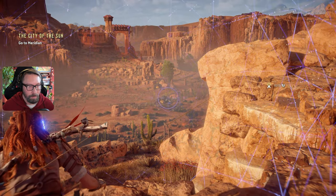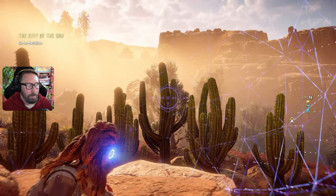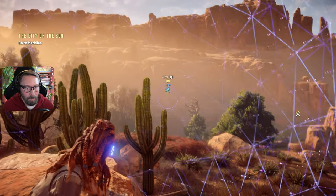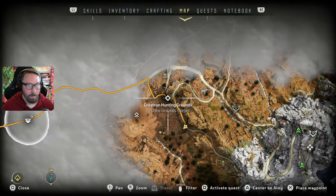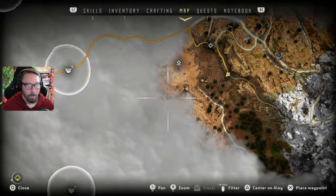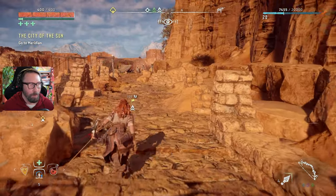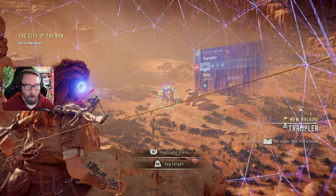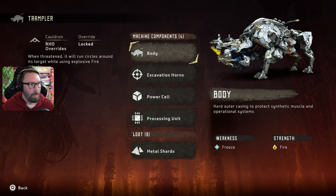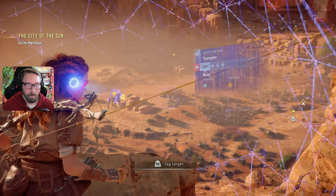Can we scan it from here — we cannot. I love it! Now this thing is on the other side of that mountain. There are the hunting grounds. I'll mark the groundskeeper but we can't get there from here. Are those like huge buffalo? Trampler — 'when threatened, will run circles around its target while using explosive fire attacks; excavation horns, power cell.' Interesting! We got one scanned.